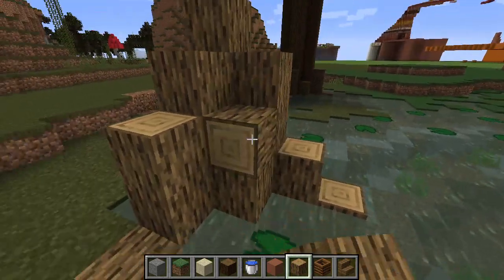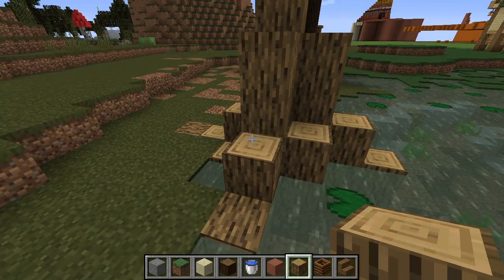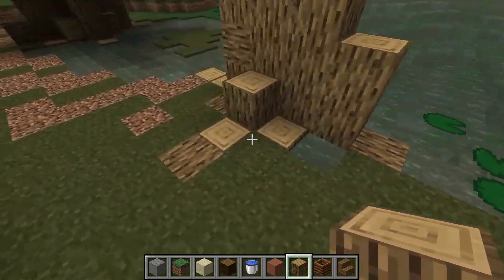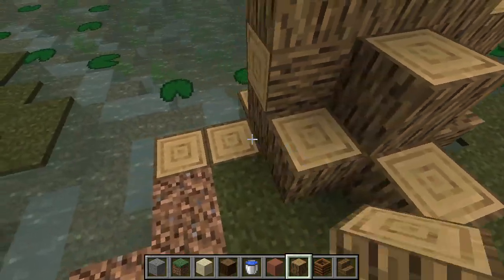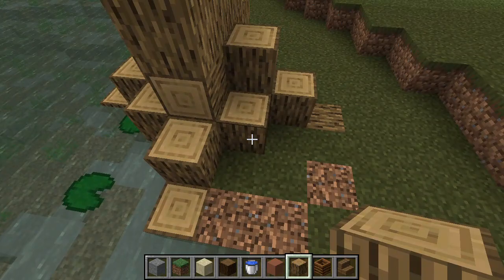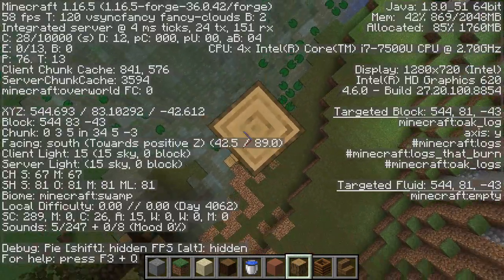So about a seven by seven diamond of wood at the bottom, with some of the corners chipped off. And now build the trunk up to about 25 or 30 blocks above the ground.